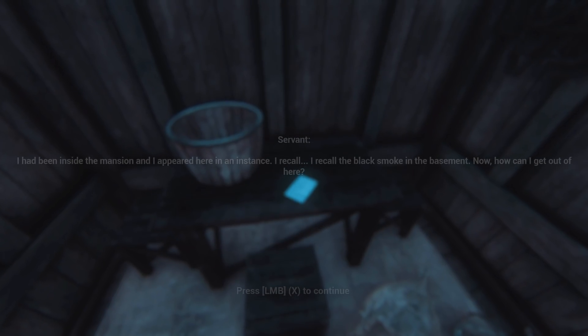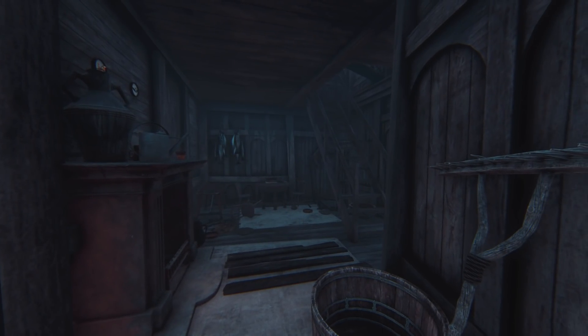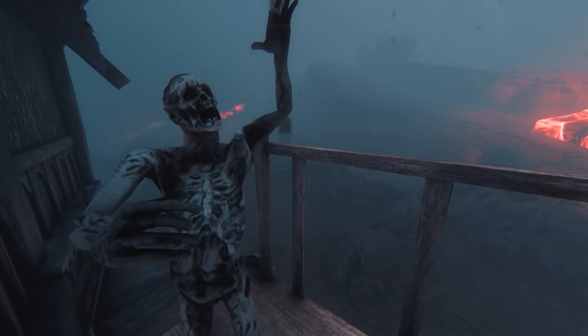What is going on with the time? Got another note down here: I had been inside the mansion and appeared here in an instant. I recall the black smoke in the basement. How can I get out of here? Maybe I just need to go back to the volcano or something — maybe there was a cave I crawled out of. That's a dead end. There's that sound again — are we moving on to Level 4? That was a short one.